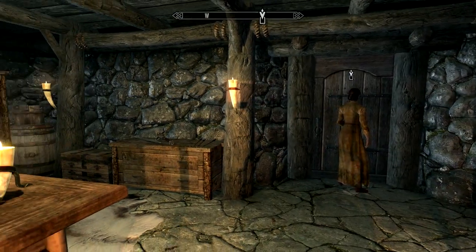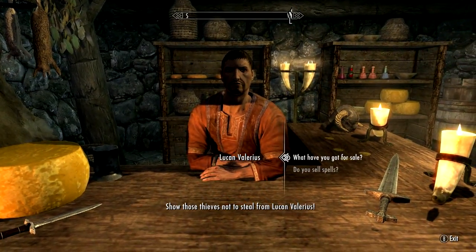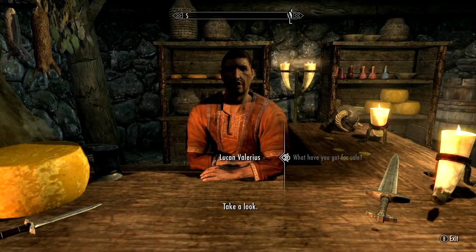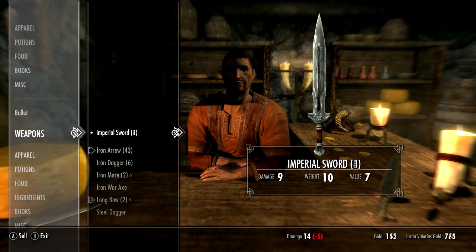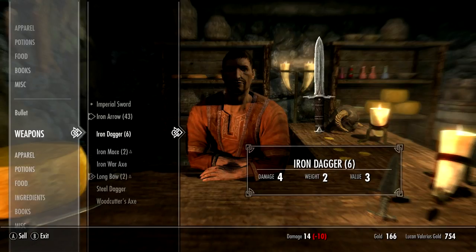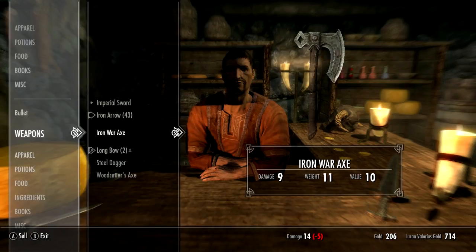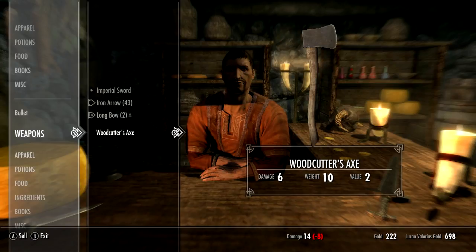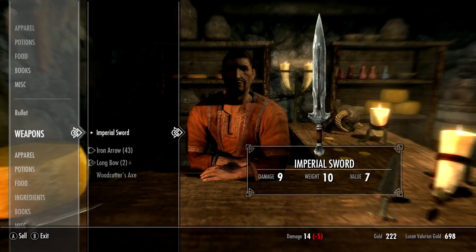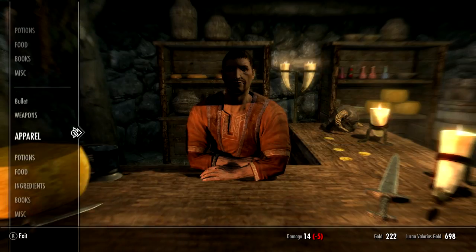I thought she was going to talk. Show those thieves — take a look. Let's see what we can sell. We don't need five swords, we don't need daggers, we don't need mace. I know the mace was better than the sword, but I'm a sword person, so.